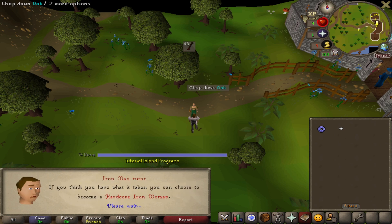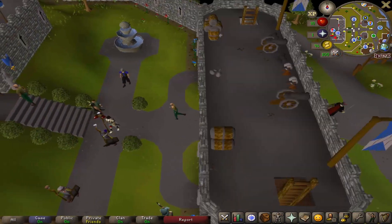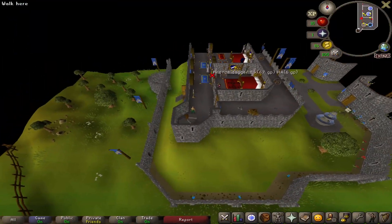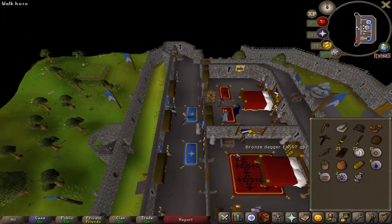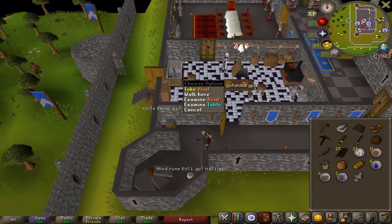Make sure you set your Ironman status before you leave — I'm playing hardcore and we're taking this all the way to max. As soon as you spawn in, run upstairs in Lumbridge Castle and talk to Duke Horacio to start some quests. Once you have the air talisman, go back down and pick up all the spawns from items in the kitchen and cellar.